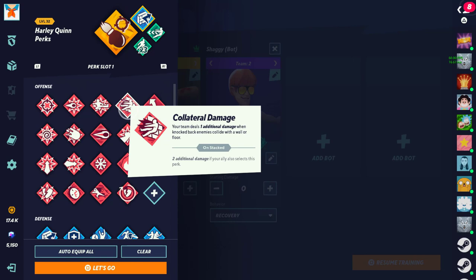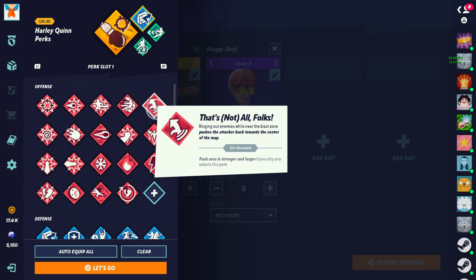Collateral Damage — you deal 1 extra damage when the enemy is knocked back to a wall or floor, 2 if your partner also runs it. I'm going to put this in the mid. The only reason it's mid is because it's literally only great for one character: Steven. It's good for other characters too, but there are better perks so I wouldn't recommend it on them. For Steven specifically, who does his own walls and stuff, and it's also map-dependent — like Scooby Mansion, Colosso, the Rick and Morty map — I'll put this in the mid category.